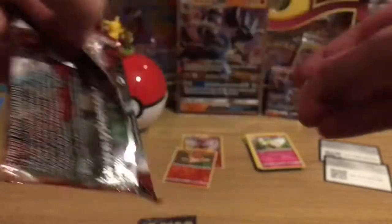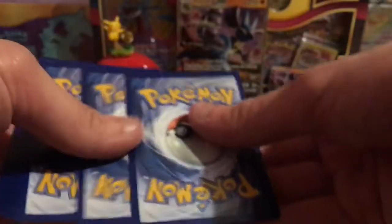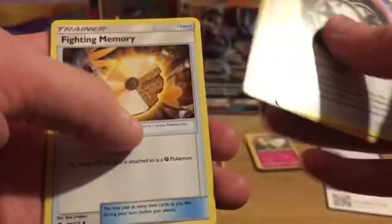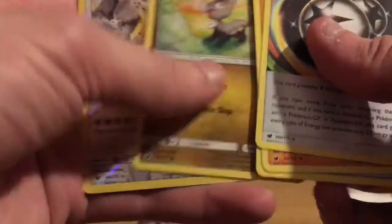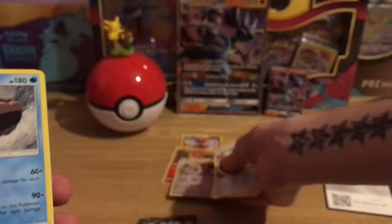Sun and Moon — Crimson Invasion. Let's get into it. Another code card for you guys. Counter-Energy. Gastrodon. Fight in Memory. Bonobit. Chaross. Remoraid. Manki. Jangmoho. Regigigas Reverse — that's a pretty cool reverse as far as they go. And a Mamoswine Non-Holo Rare. It's not doing fantastic so far.